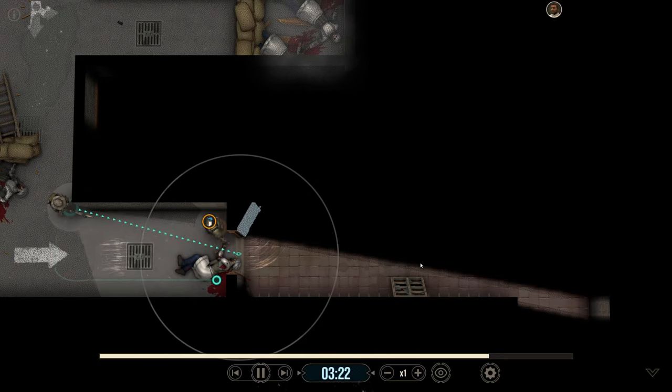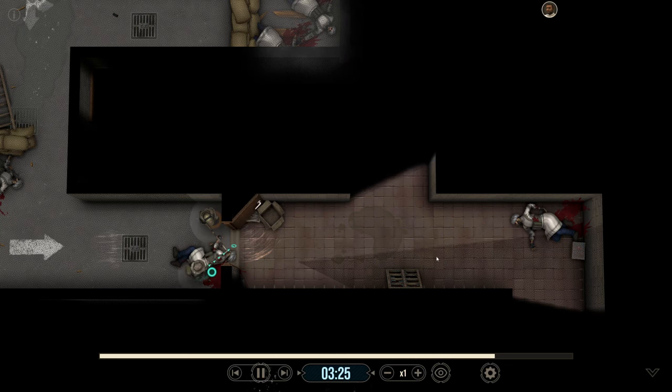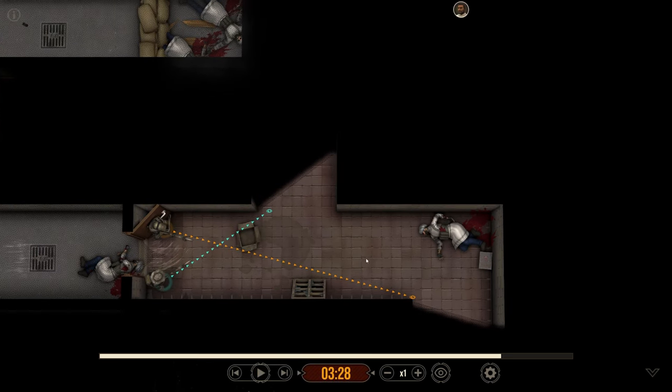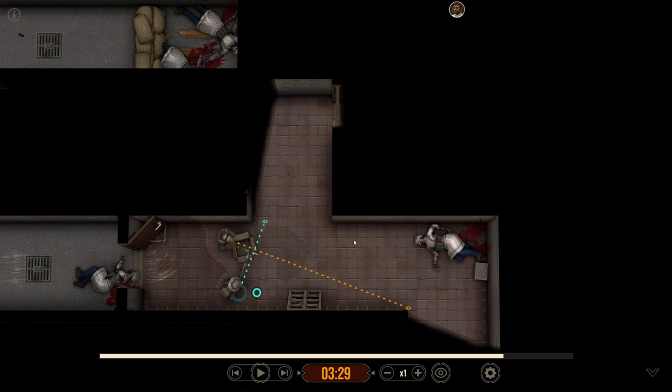Orange swings the door. Teal starts working — one threat, threat goes down. We move up to the threshold before we commit. Now we are going to commit and enter. No threats visible — we move both operators in, get in cross cover, move up. Now it is time for the flip — we do the flip and start working simultaneously.